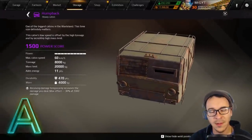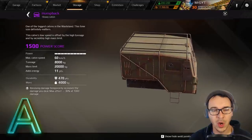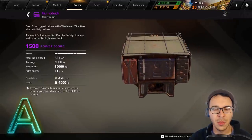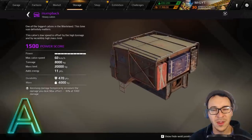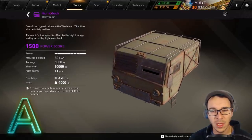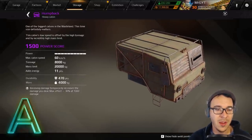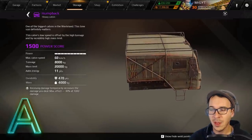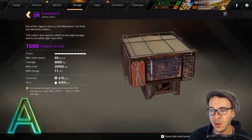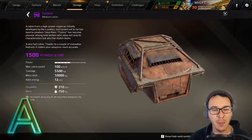Now let's get into A-tier cabins with perks — epics and legendaries. Our first A-tier epic is the Humpy, a heavy cabin. They dinged her an energy point a while back, but she's got a great perk: receiving damage temporarily increases damage you deal by 30% at 1,000 damage. You can get a huge damage bonus while getting pelted. Slap tons of armor and durability on this — great for reaper boxes or anything putting out solid DPS. She's got the most tonnage of any cabin except the legendary heavy counterpart.